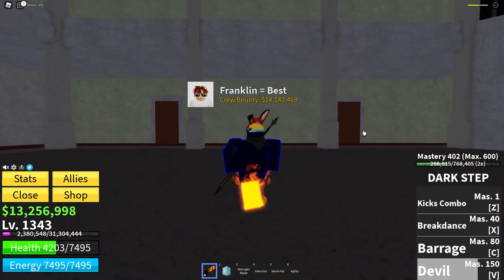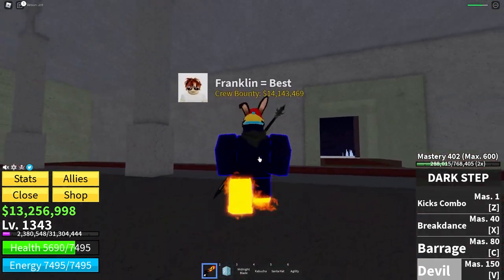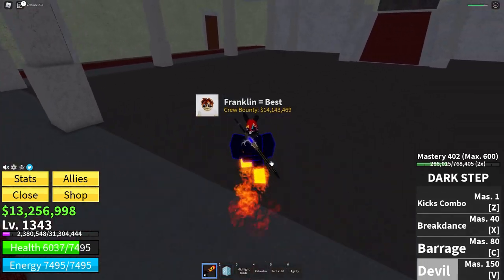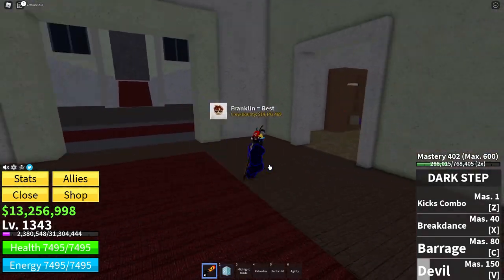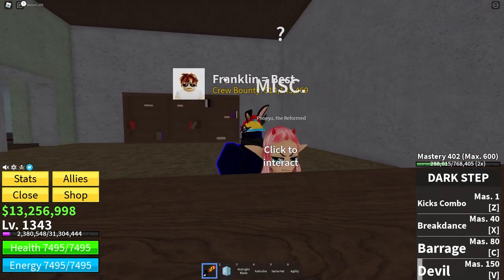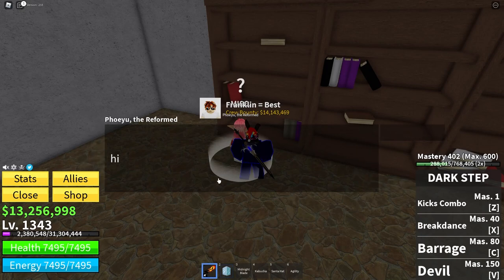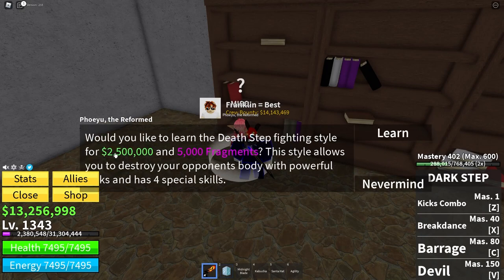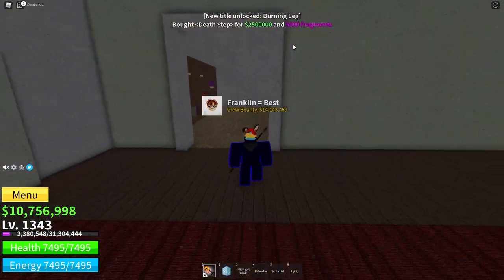With every kill there's a chance that he will give you a library key, so you'll need that to open the library. You'll also need two and a half thousand cash and five thousand fragments. Once you've got all of those, go right here, use the library key for the door that might be there, and then once you've got through that, talk to them. They say hi, you press talk. Would you like to learn Death Step fighting style for two and a half thousand and five thousand fragments? This style allows you to destroy your opponent's body with powerful kicks and has four special skills. So you press learn, and there we go — you now have Death Step.